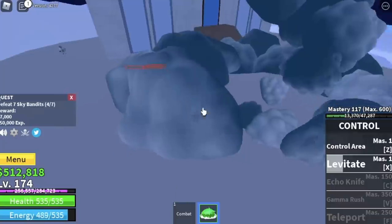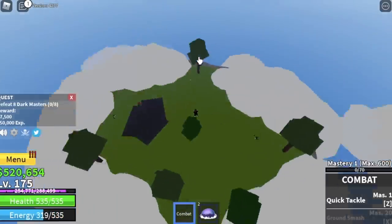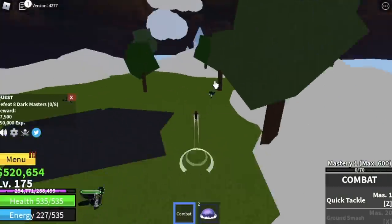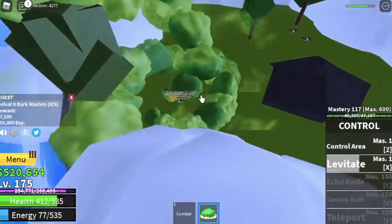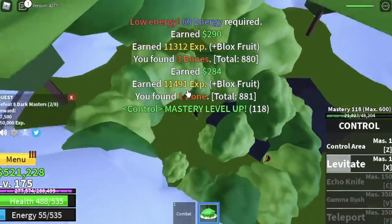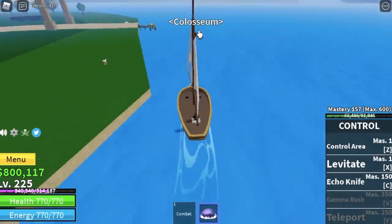When you reach level 175, we are going to the next target mob — the Dark Masters. You need to defeat 8 here. Lure 4 at a time, two sets to finish one quest. This is kinda hard because there's no wall. Our strategy: just cast the levitate in between you and them. Don't cast directly on them. The goal here is to reach level 225.